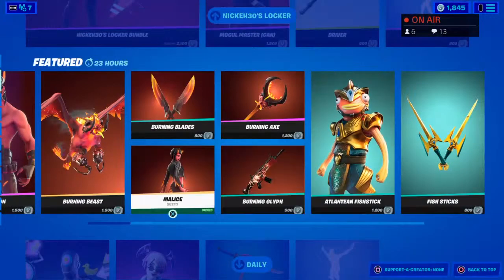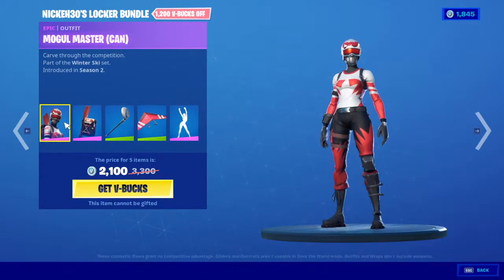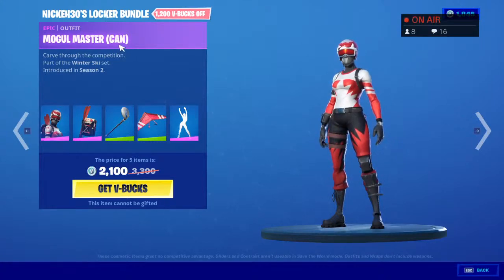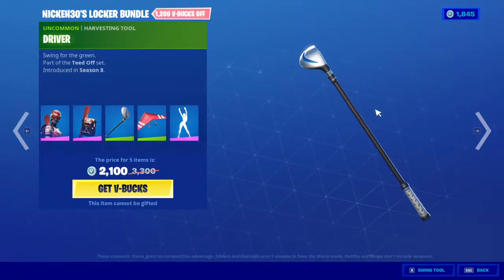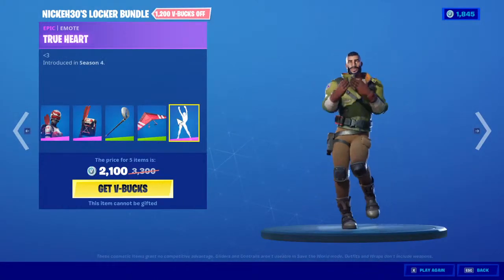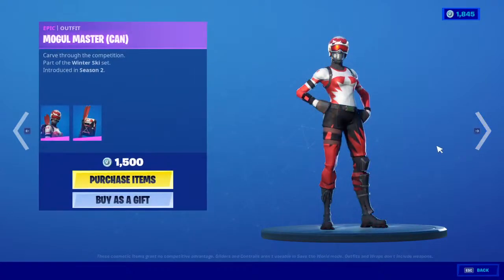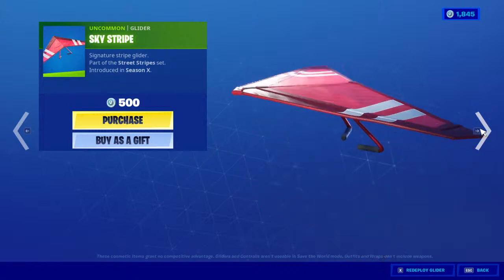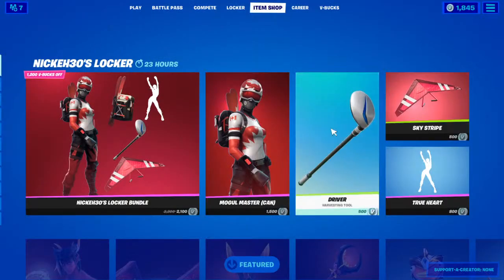We're gonna check them out one by one, starting from the top. We got the Nick 30 locker bundle. First you got the skin — Moogle Master — looks nice with a backbling, a pickaxe, a glider, and of course the True Heart dance. All of these for 2100 V-Bucks, or you can buy only the skin for 1500, the pickaxe for 500, and the glider for 500. That's from Season 4 Chapter 1, by the way.